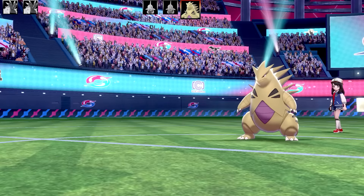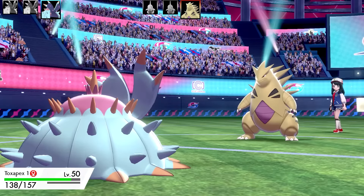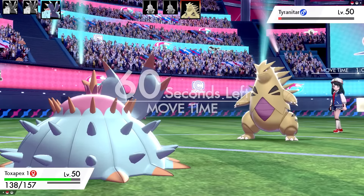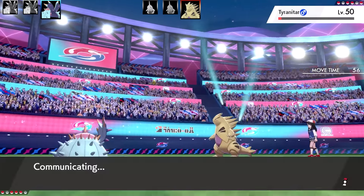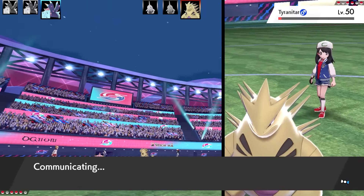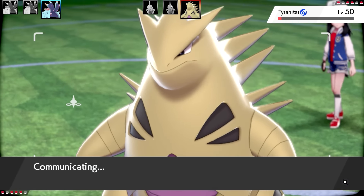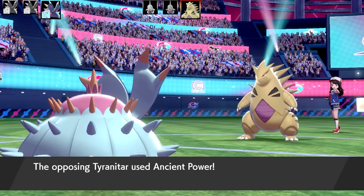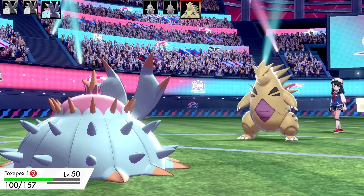The next Toxapex we're going to go to is Toxapex number 1. This is the Toxic Spikes red card set. You do see Toxapex use Toxic Spikes a lot, but I wanted to actually help out with the Merciless ability. What I'm going to be doing here is going for Toxic Spikes, and when I get hit by something like Anger Power, red card is going to swap out the Tyranitar.